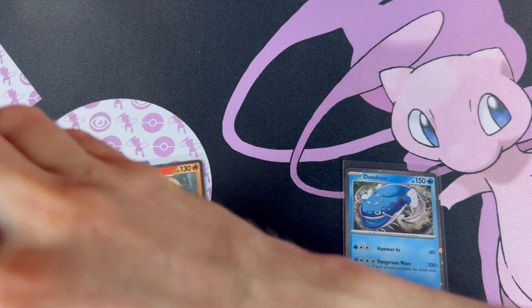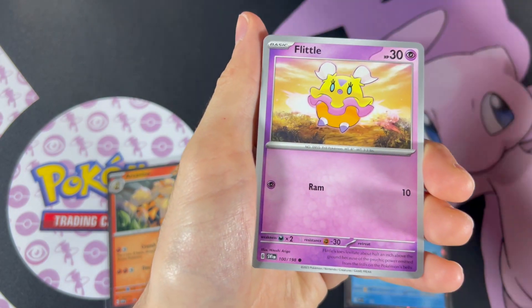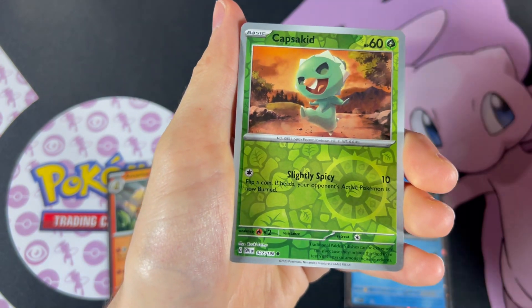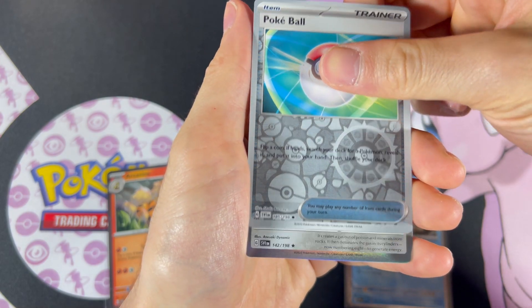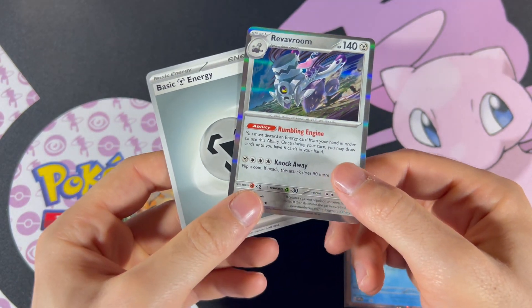Last pack. We got Fido, Videne, Pineco, Flittle, Mabostiv, Miriam, Spiritomb, Reverse Capsic Kids, Reverse Pokeball, and Reverse Vroom. There we go, guys. Six packs and nothing. Unfortunate.